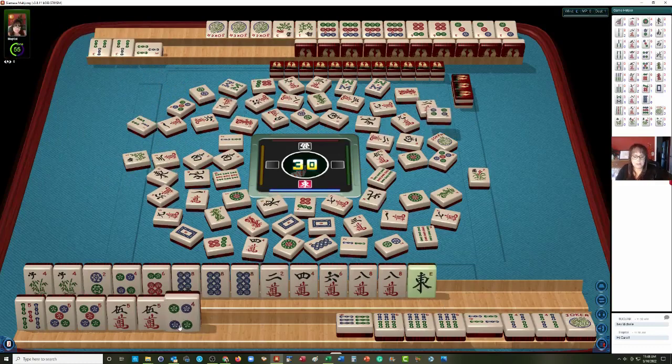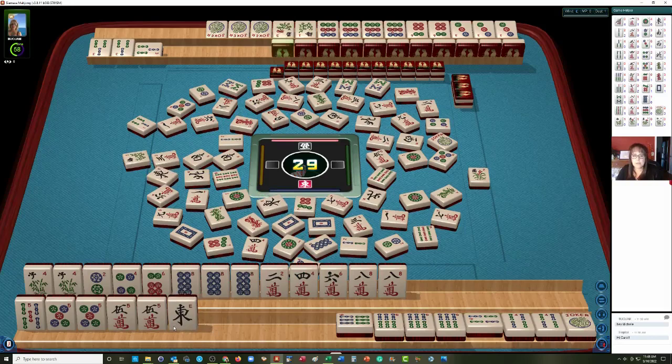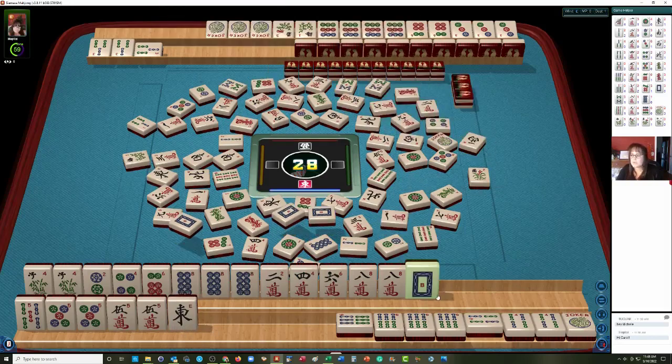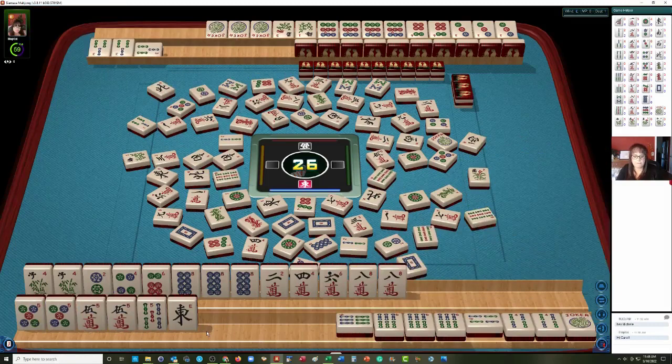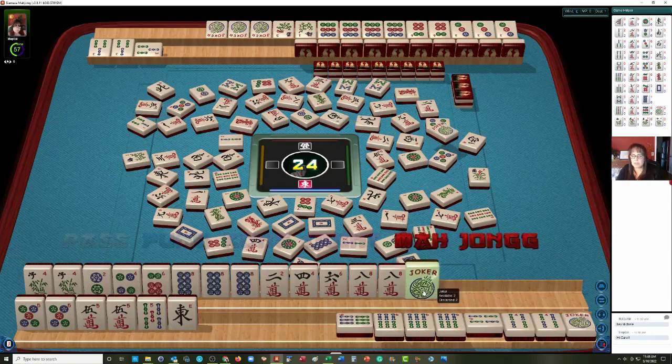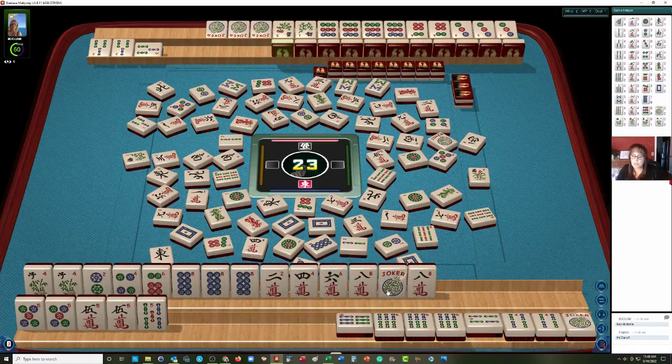We're good to go here now — ready to win on an 8 crack for a pure concealed hand. We're also ready on a 5 bam. East is out, so let's discard that and keep it as a safe tile. Our opponent is not going to be using 8 cracks — if they draw one, they'll discard it, so this should be safe. White dragon. This 4 bam is available — we might be able to do a pure hand in there too. 8 bam is out. We're ready to win on double mahjong on a 5 bam.